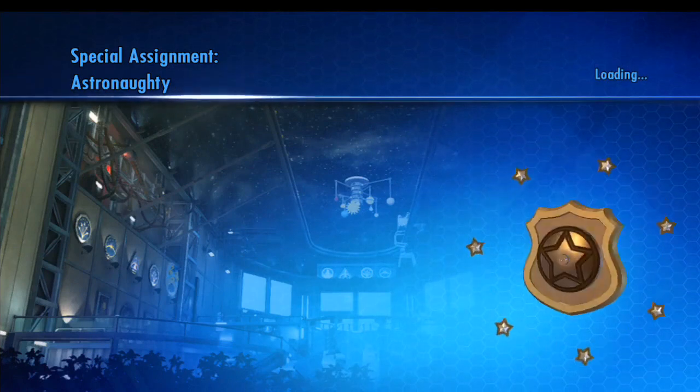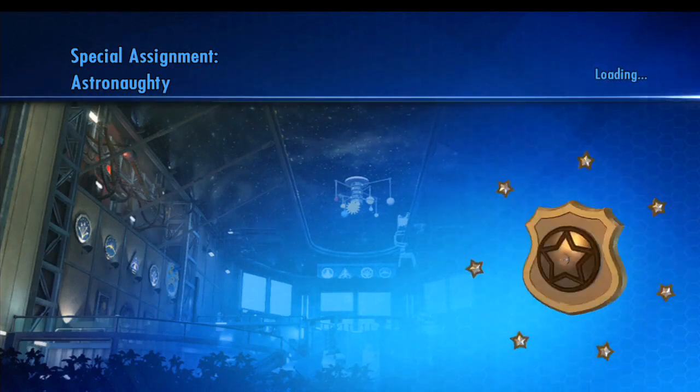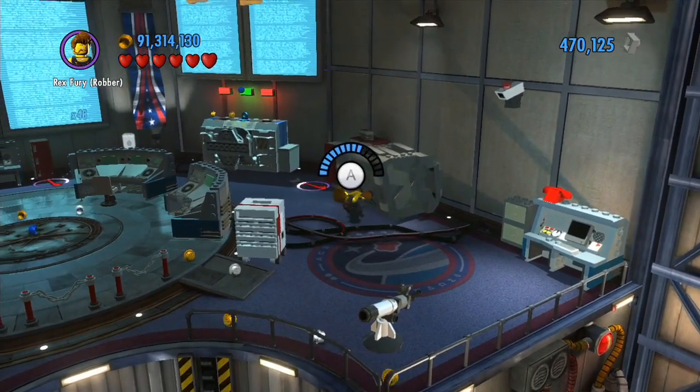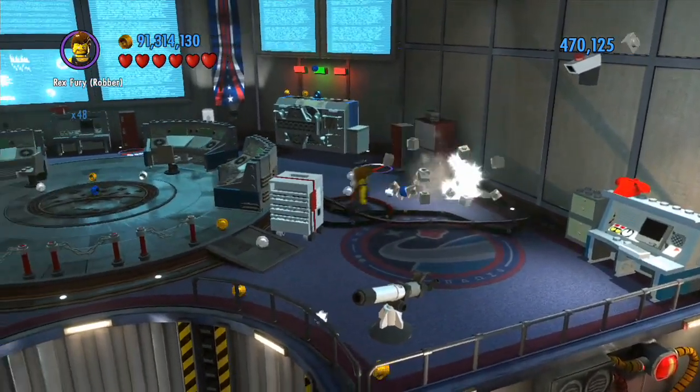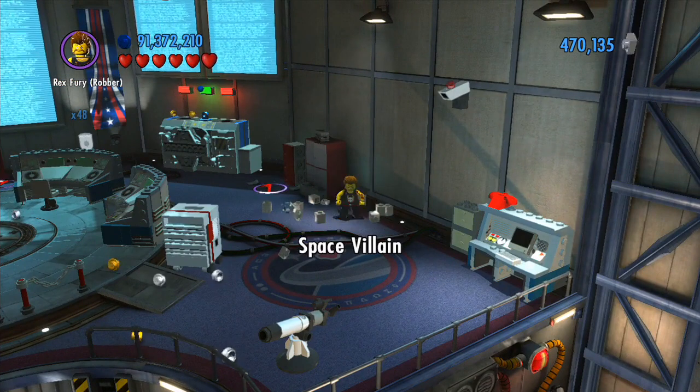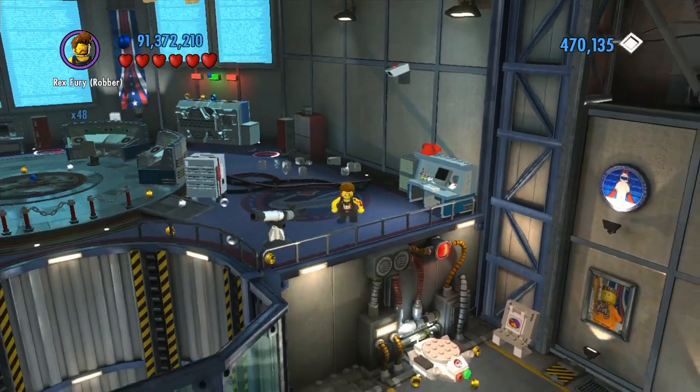The first level we're going to go into today is Space Station — Astronauty. Time to clear this completely. First of all, the first new thing to find is up here: a character token. And next we'll see what's on the next floor.